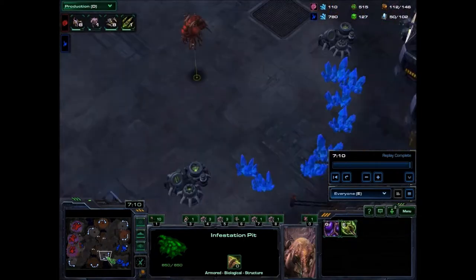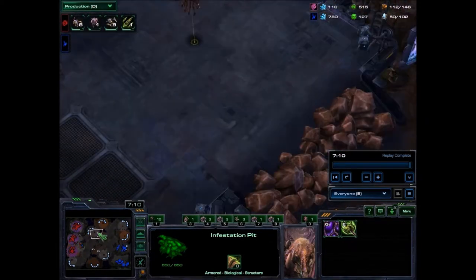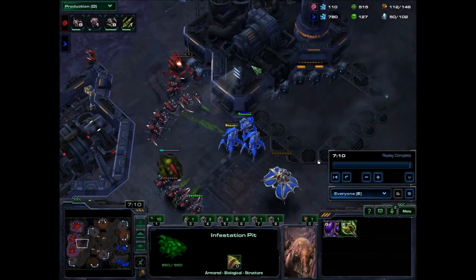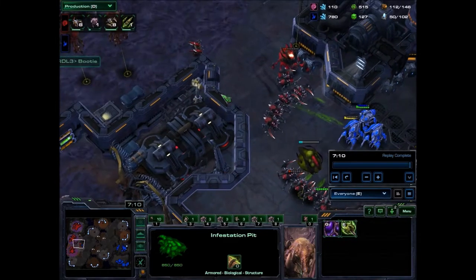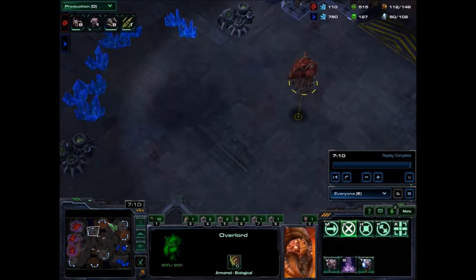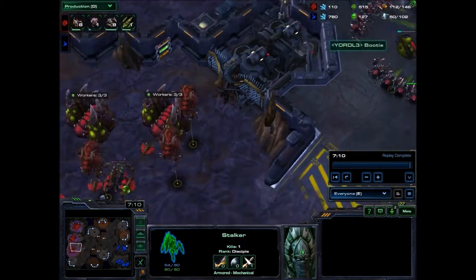Pretty simple replay, but it was mostly just to show that this can work even versus Protoss-style all-ins. Now, keep in mind — this guide is specifically designed for ZVP. I can't say for certain how viable it is versus Terran. It probably would work if Terran's building mech, but it's most definitely never going to work versus Bio — Bio is way too mobile for Swarm Hosts. As far as Zerg versus Zerg goes, I've only done it a couple times, so just keep that in mind that this is just for ZVP. Hope you guys enjoyed. I'll see you guys next time. Peace!